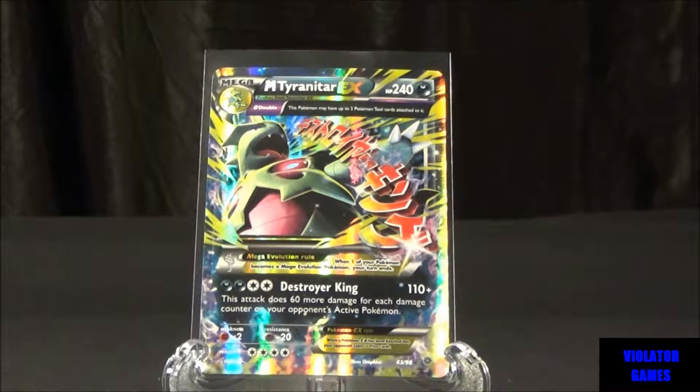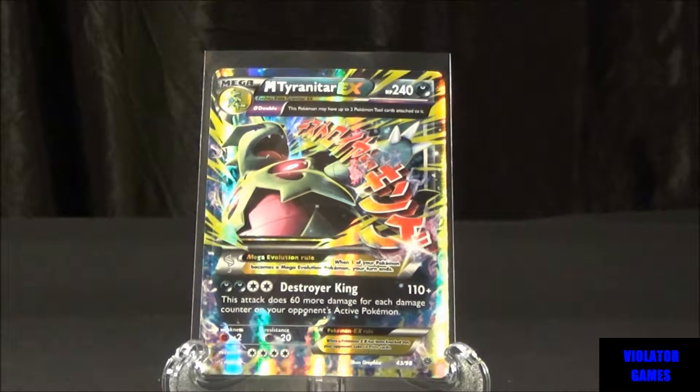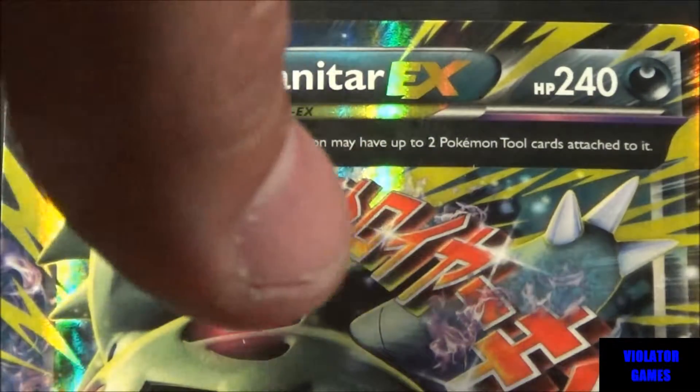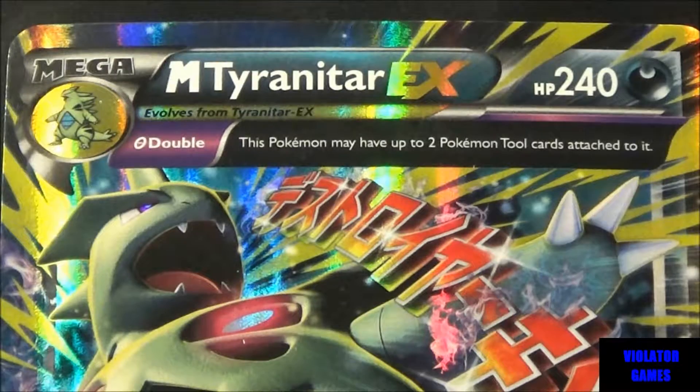One thing I found a little different with this card is it actually says this Pokemon may have up to two Pokemon tool cards attached to it. Not all Megas are like that, so this is definitely something a little extra for this guy. You can see at the top it says Mega, and in the gold it says evolves from Tyranitar EX, and there's a little double icon where you can add two tool cards.